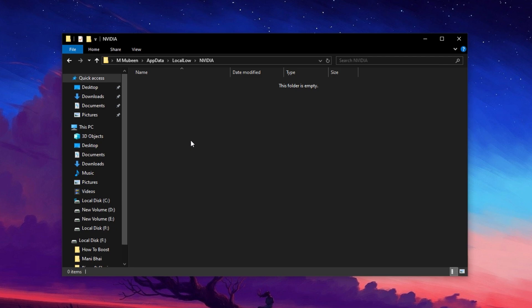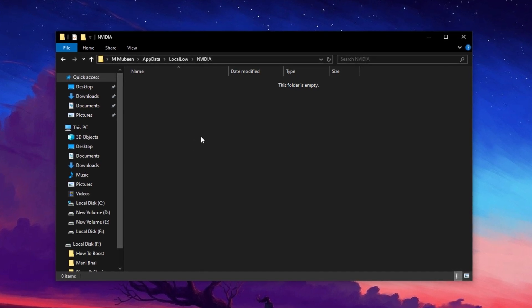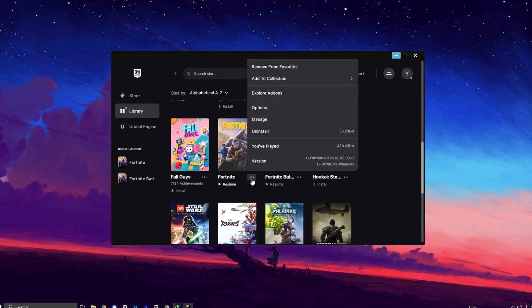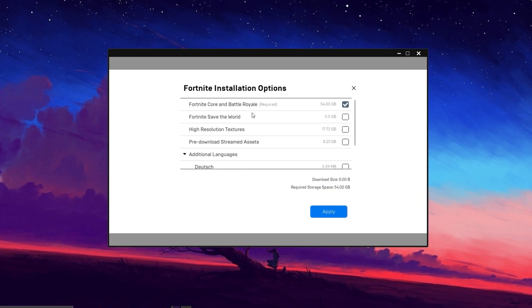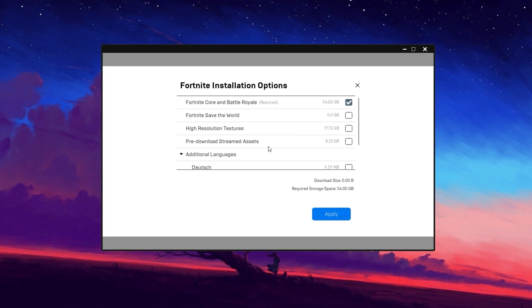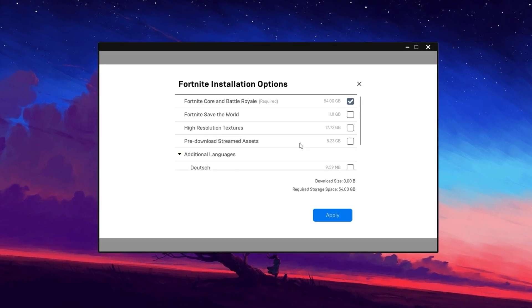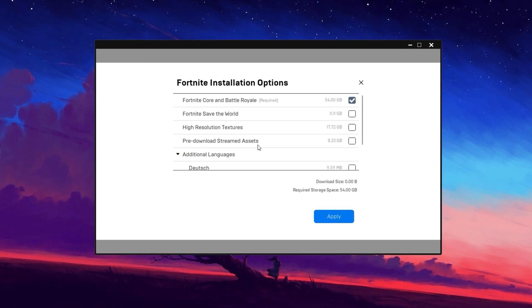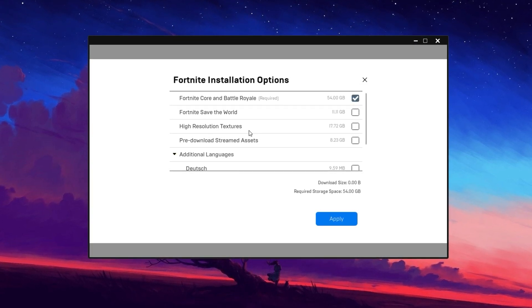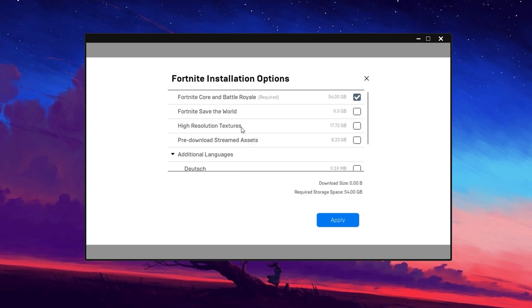If you get a pop-up mentioning a file is in use, just allow it to skip over those files. Next, go into Epic Games and into Fortnite's installation options, where you can choose to pre-download streamed assets. This will reduce the load on your bandwidth and the need to stream anything. Also, make sure your high-resolution textures are turned off, since they could be taxing your GPU and dropping frames.